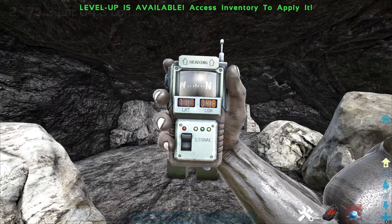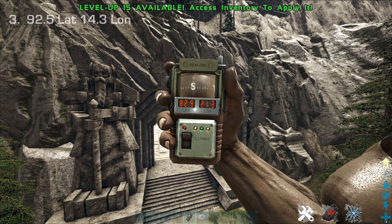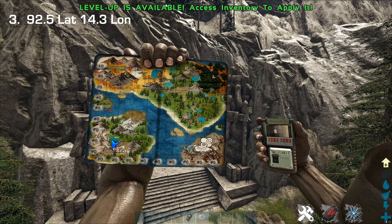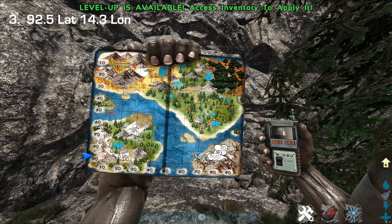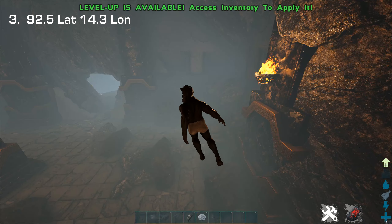Let's move on to location number three. This next location is around 82.9 by 21.3 on the map. There are actually two entrances to this cave — the second one is at 86.2 by around 5. You follow the cave down on either entrance.